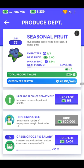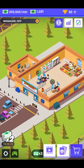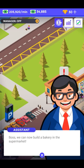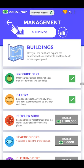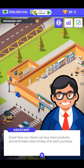I'm going to upgrade the produce department again — I think we have a good chance here to earn enough. That was $30 — so there we go. It says we can now build a bakery in the supermarket. I'm going to click on it — $10,000 — and buy it. There we go, it's unlocked!